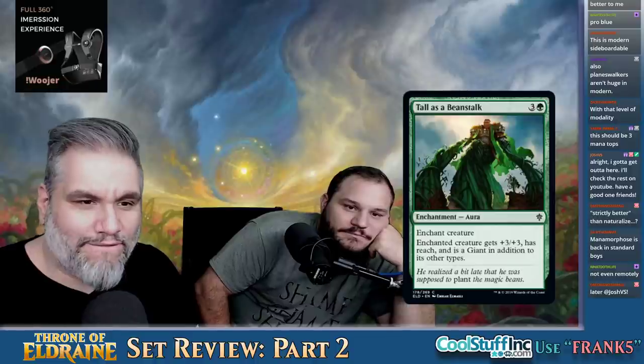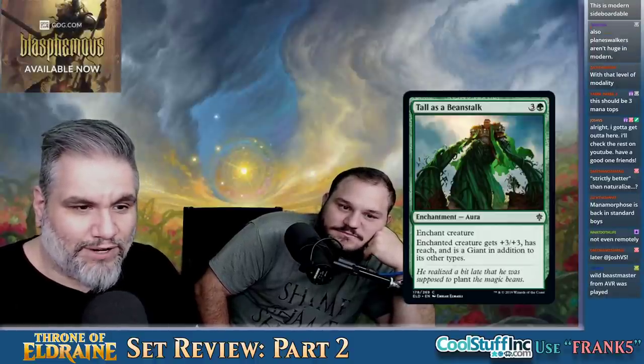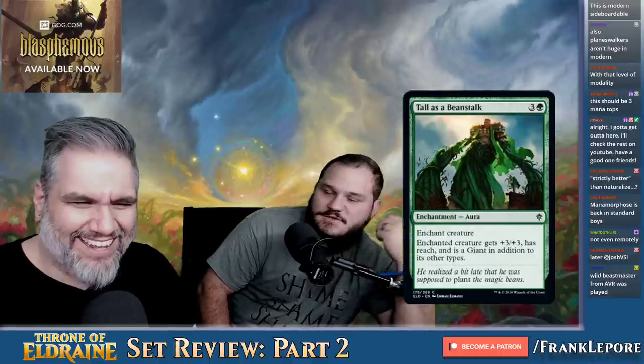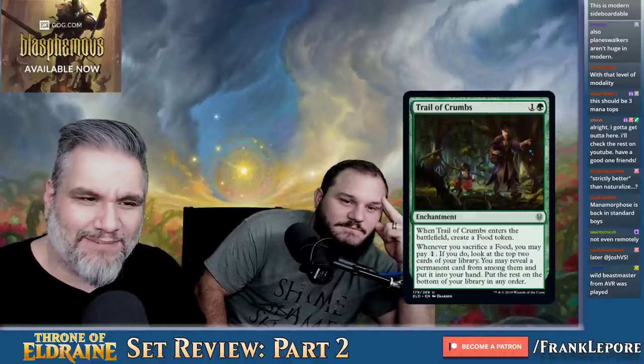Tall as a Beanstalk — four mana enchantment. Enchanted creature gets plus three, plus three and reach, and it becomes a Giant. It's junk. Gotta love that art though.